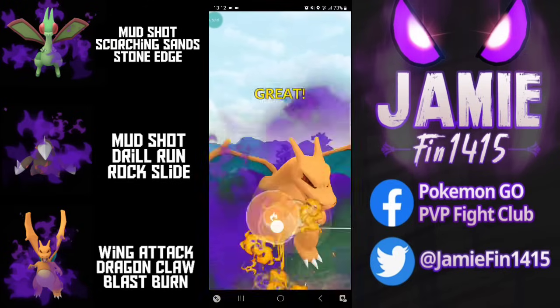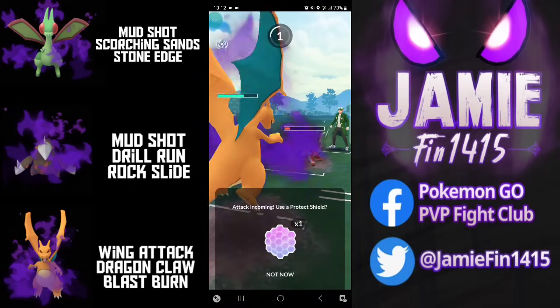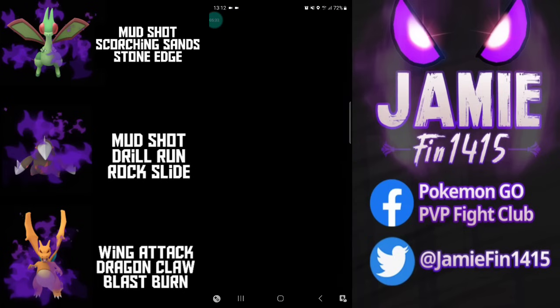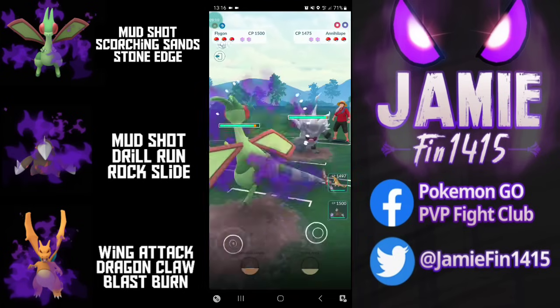Out comes Skeledirge and we answer with Zard. Pyro — much like me — not a fan of baiting, opts to full-send the Blast Burn. Blast Burn doesn't get respected and holy look at that for some resisted damage. Pyro then looks to call the bait like an absolute savage, is able to Wing Attack farm down, and takes that game nicely done.